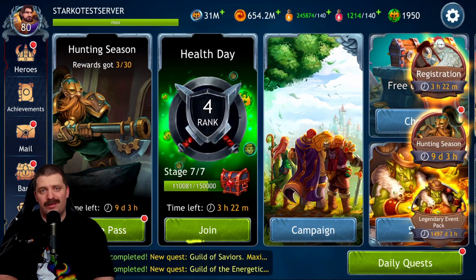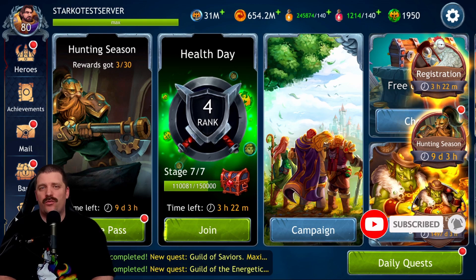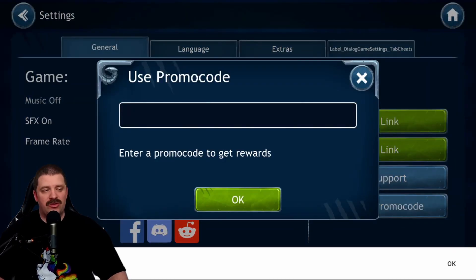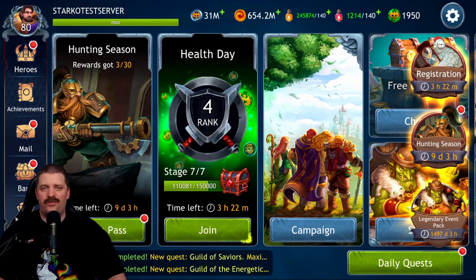Hello ladies and gentlemen and welcome back to the channel. I am Starco Gaming and we are back with another Dragon Champion video. If you are level 15 or below, make sure to use the promo code 'thestarco' to get a free starter pack. Go into settings, enter the code T-H-E-S-T-A-R-K-O, press OK and you'll receive a free starter pack worth about $10, which includes paid currency.